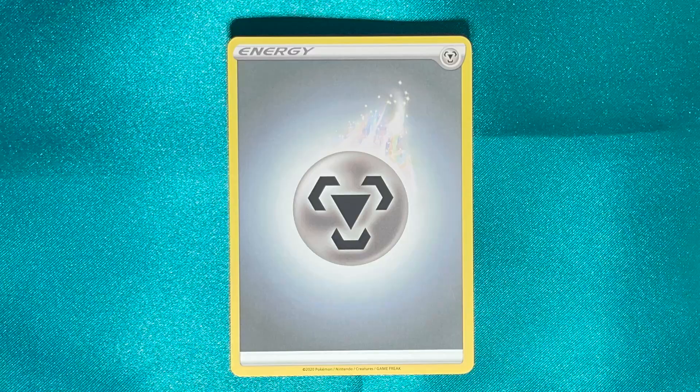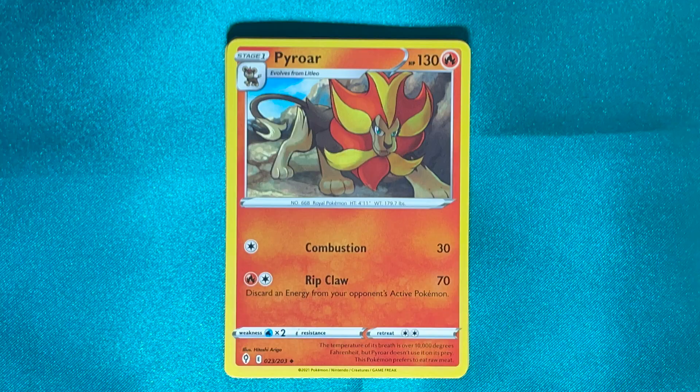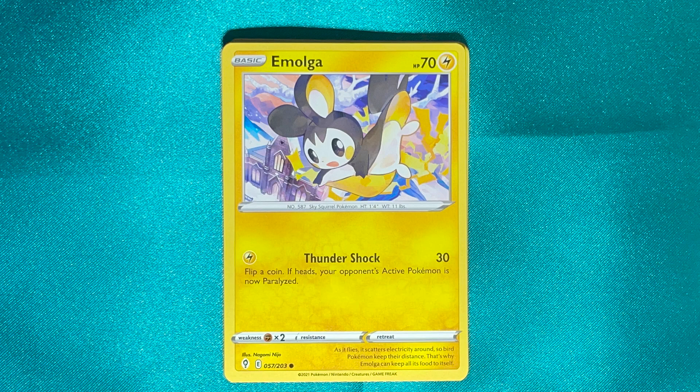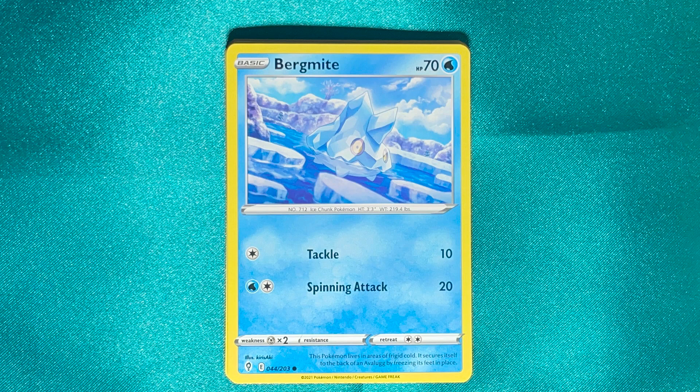Finally, on to Evolving Skies, we've got Metal Energy, the Scroll of the Fanged Dragon, Pyroar, Flaffy, Slakoth, Emolga, Carvana, and Bergmite.